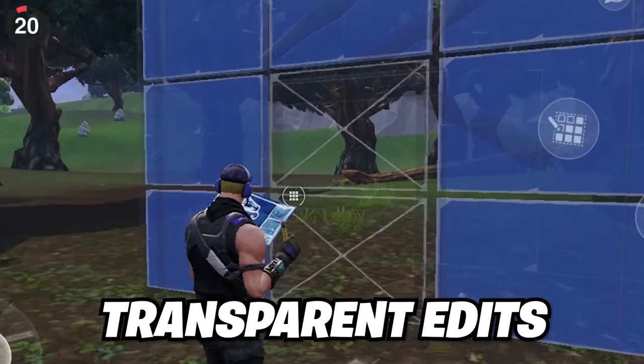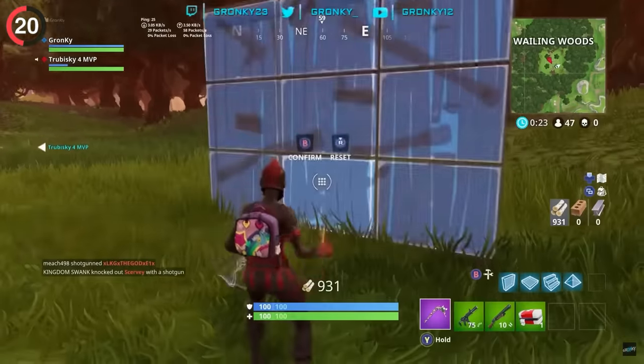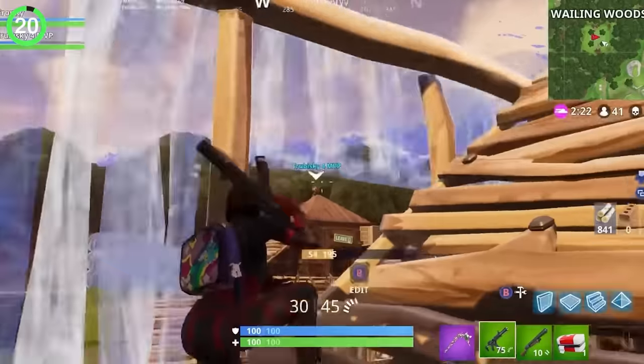I'd say the same goes for transparent edits. Back in Chapter 1, you could see through walls, stairs, and doors when holding edit. It was pretty broken — players would just wait behind walls or even under cones. Now that I'm seeing this again, it's literally wall hacks.